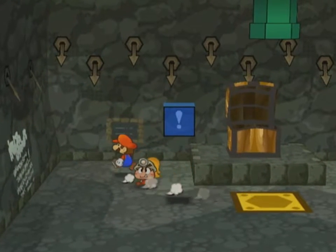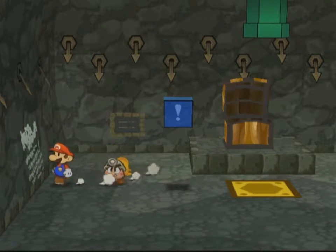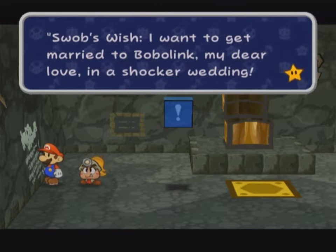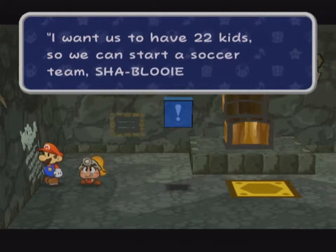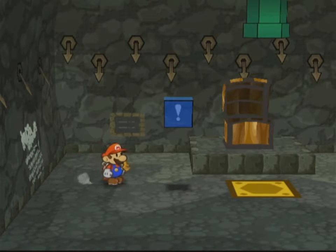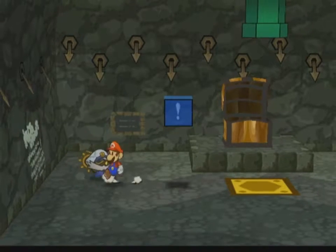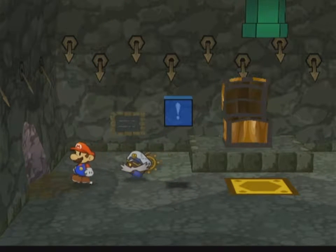And we are here at floor 50. Before we move on, you might remember we have a trouble to do here. There's graffiti on the wall: 'Swoob's Wish — I want to get married to Bobo Link, my dear love, in a shocker wedding. I want us to have 22 kids so we can start a soccer team. Shablooie.' This graffiti was scrawled with a fierce hand — it might never come off. Goombella, how do we get rid of graffiti? I need the power of a C-bomb. I did it — I blew up the wall. That was all I had to do.